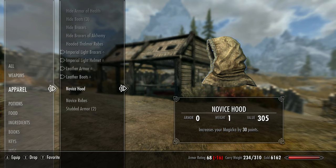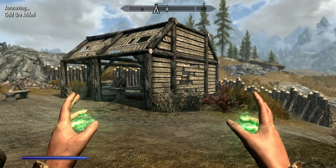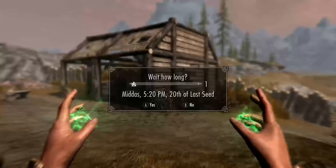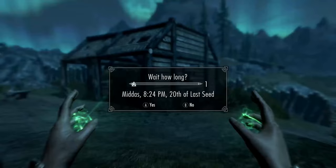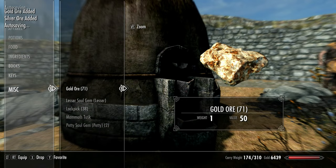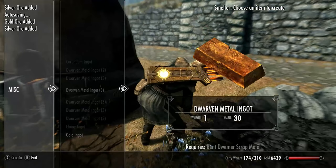Make sure you grab the Transmute Mineral Ore spell from the table, as we're going to need this now. Once outside, equip any items which boost Magicka or Magicka Regen, like the Robes and hood. Now start to spam cast the Transmute Mineral Ore spell, and wait one hour in between. This will turn your Iron Ore into Silver, and then Silver into Gold. Once this has all been changed, smelt the ore pieces into Gold Ingots at the Smelter in Whiterun.